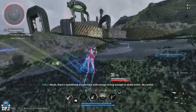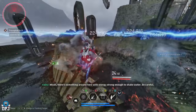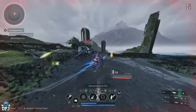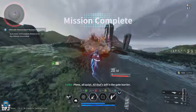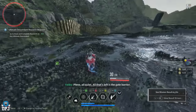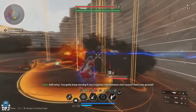A bit of bad news if you play Enzo, Jayber, or Gley — you're probably looking for the Materialized Singularity reactor, the non-attribute singular reactor. Unfortunately this week there are no farms available for it, so there's no way to farm the Materialized Singularity reactor this week.